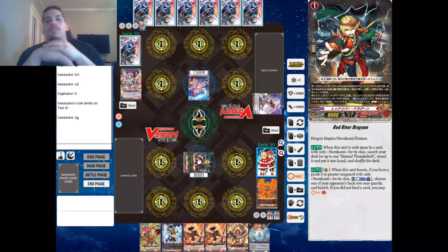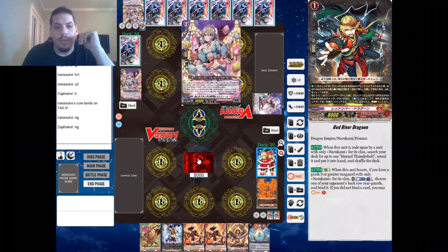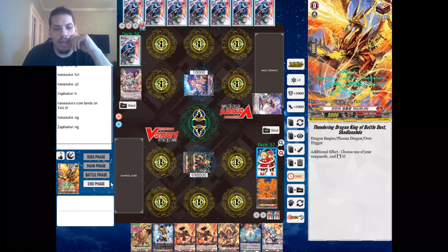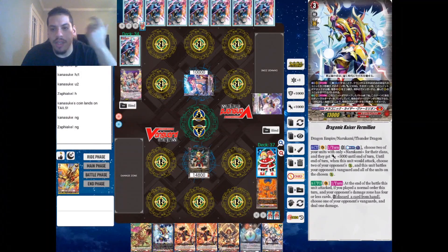I'll let you guys know what Red River Dragoon does because we're about to use him. Hold on — take this damage. Ooh, over trigger! I'll take that free damage. We don't need a whole lot of damage in this deck; the only card that we really want to time blast with is Vermillion.